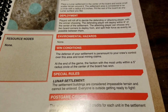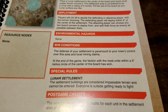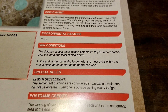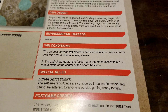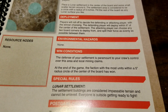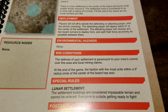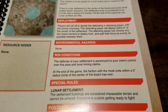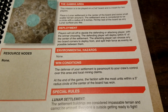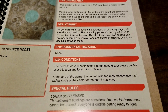For win conditions, the defense of your settlement is paramount to your crew's control over the area and local mining claims. At the end of the game, the faction with the most units within a five-inch radius circle of the center of the board wins. One thing to keep in mind: the terrain piece from Black Site — that large circular hab unit — is pretty massive and might actually be too big for the way this scenario is spelled out with the distances.